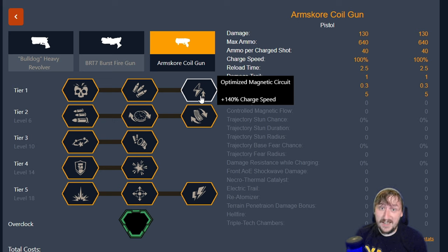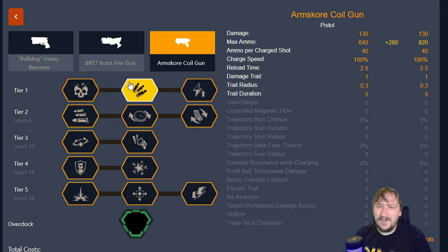The extra 140% charge speed is kind of funny because you get it up almost immediately. I did find it pretty useful if you like that quick-swapping feature, especially if you're taking Born Ready — you can just pull the coil gun up and fire it really quickly to hit a leech, a grabber coming nearby, or damage a horde fast. But usually I'll go with the extra ammo just to get more shots, because you don't necessarily need more damage for a lot of enemies, especially if you're hitting them in the weak spot.